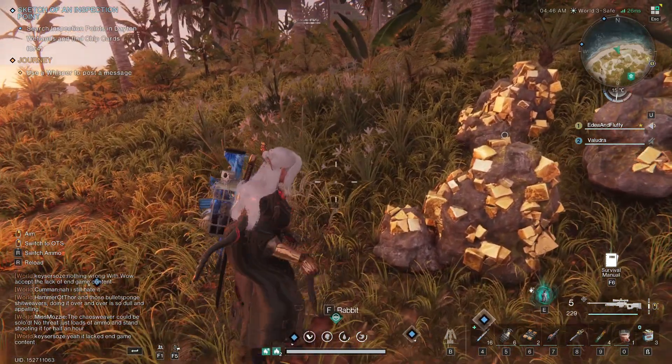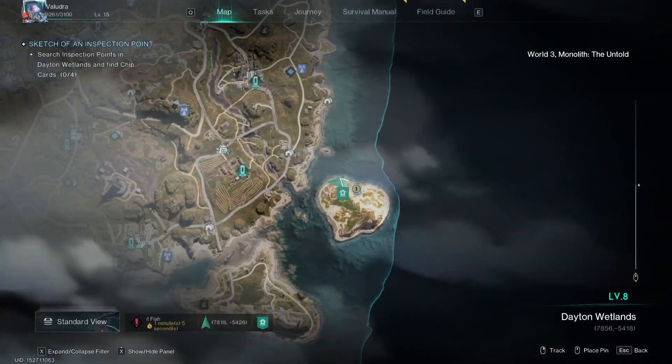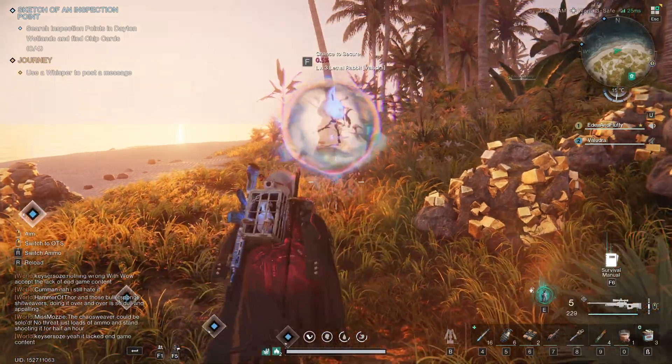If you are looking for the lethal rabbit deviation in Once Human, I've got you covered with this quick and easy guide. Head to the Dayton wetlands region in the southeast corner and look for the heart-shaped island.